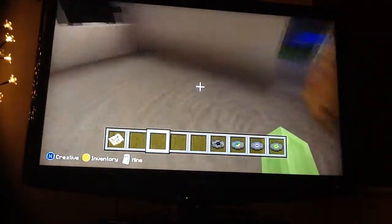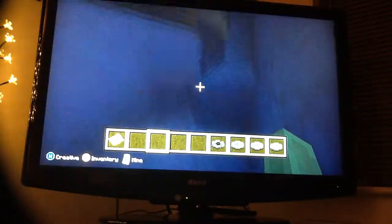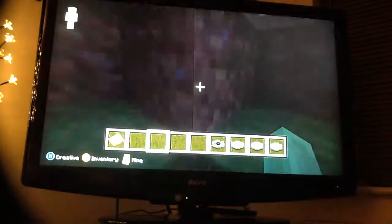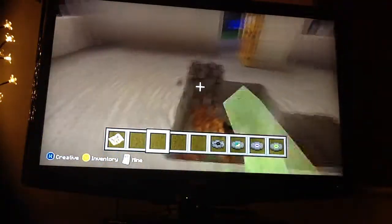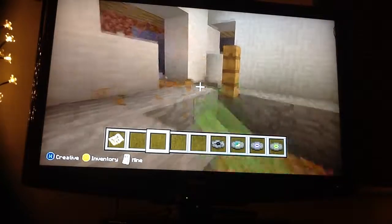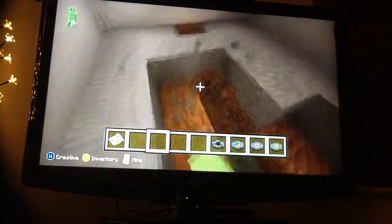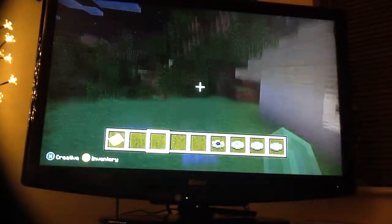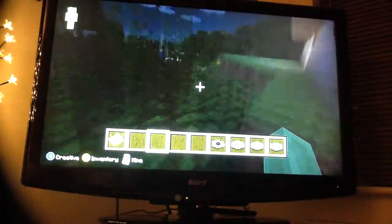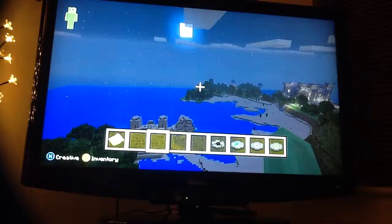Alright, what's your deal, house? On the roof. Where's the chest? Is it in here and I just didn't see it? What's your deal? Chest. Suspicious. Hmm. Maybe it's got like daylight sensor things. Okay, there's two deserts in this — just noticed. Wait, is that the same thing we were in before? No, it's not.